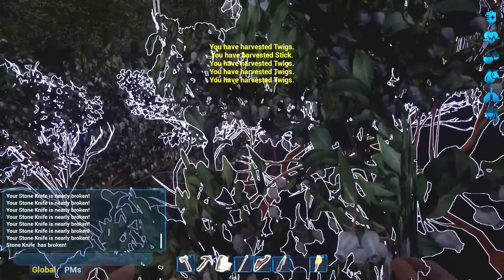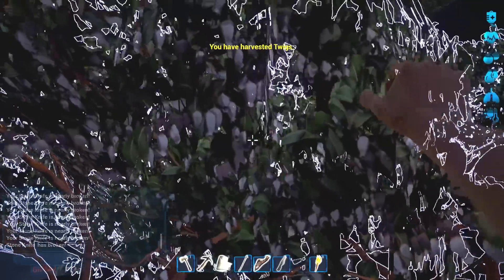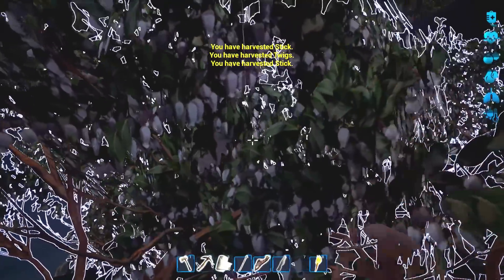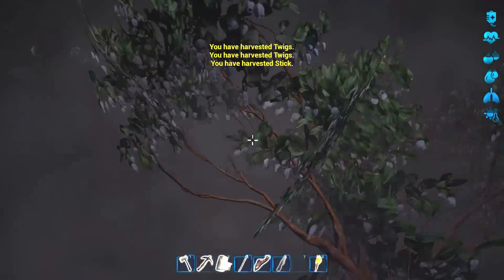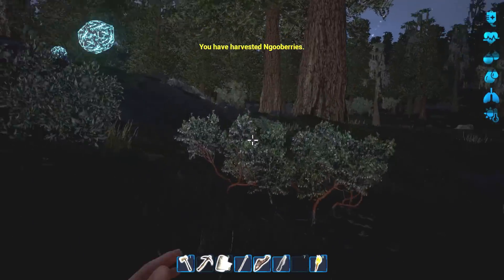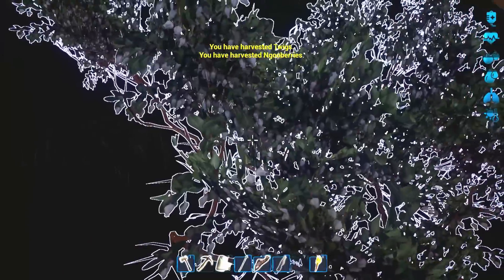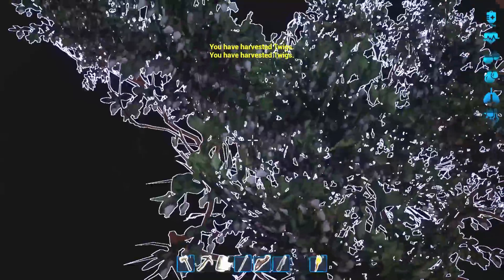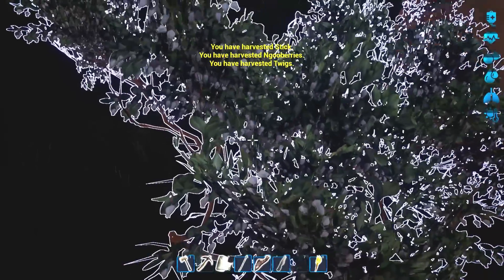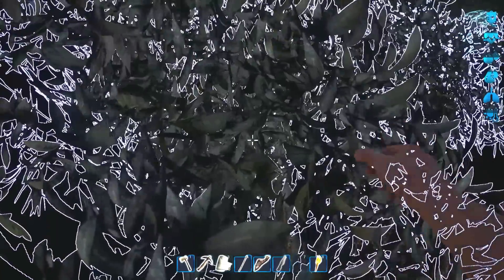Come on fiber - I don't need all these freaking twigs. So you can pick, it's just a little slower. Fiber. All right, this is taking forever. All I need is some fiber - doesn't want to give me any fiber. What is that noise? We need to figure out how to increase our inventory too. Twigs galore over here, I don't need twigs. I need fiber. Geez man - there we go.